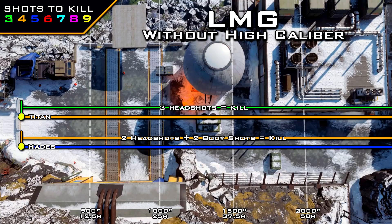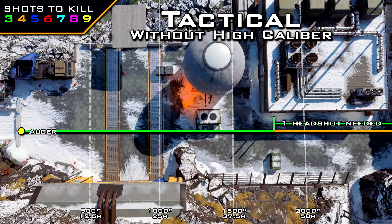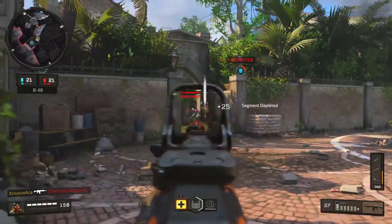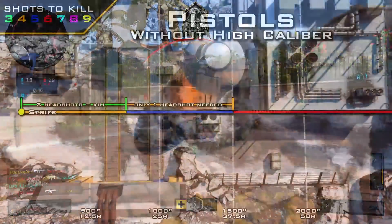For tactical rifles, the Auger is the only one that gains a benefit from headshots without high caliber, and this only applies at longer ranges. It's a standard three-shot kill out to about 43 meters, but beyond that it becomes a four-shot kill. All you need beyond that 43-meter range is one headshot mixed in with two body shots and it stays a three-shot kill. Finally, one pistol gets a practical headshot benefit without high caliber: the Strife.